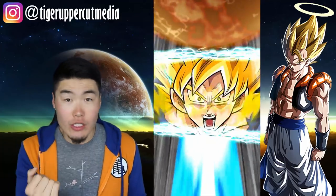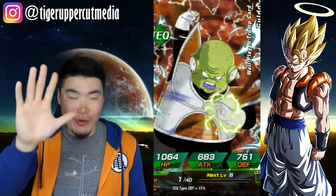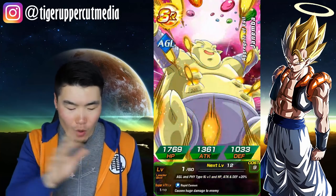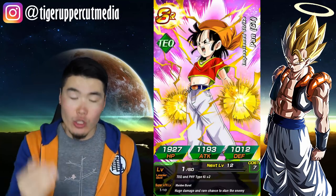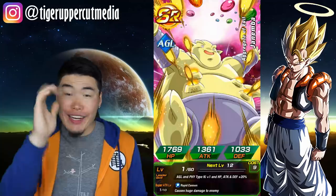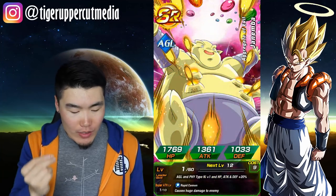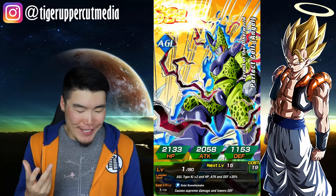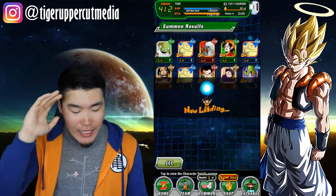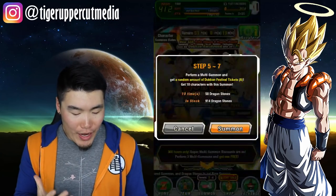Let me know in the comments how you guys are doing with the summons so far. The discounts are going away very soon — I'm actually coming to you from the past, since I won't be able to get this out until the weekend. Let me know how you guys did. If you pulled the featured unit, congratulations! If not, better luck next time — that's how RNG goes. RNG sometimes blesses you, but it can also shaft you hard. I can't stop pulling this Super Boo — he just kept showing up and I'm like, stop, stop, stop showing up for me!